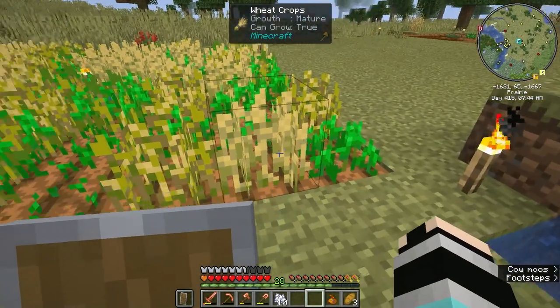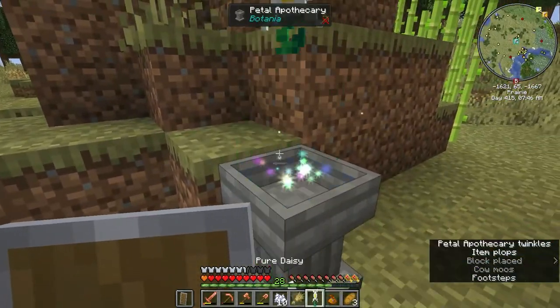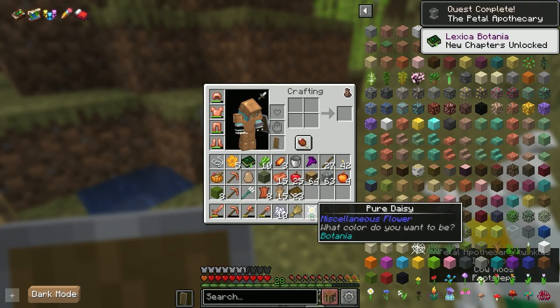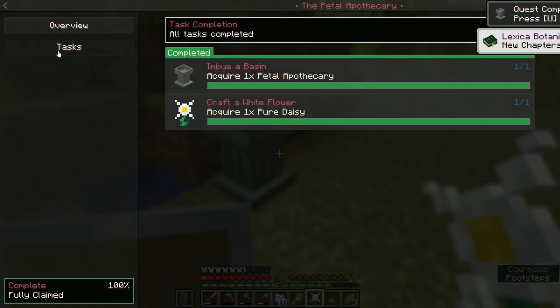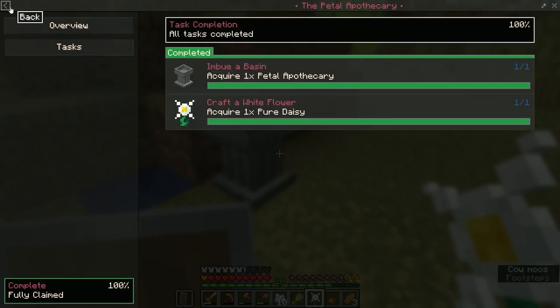Let's turn them into that. How do I — I give it a seed? Pure daisy — which means this one's complete. Cool.